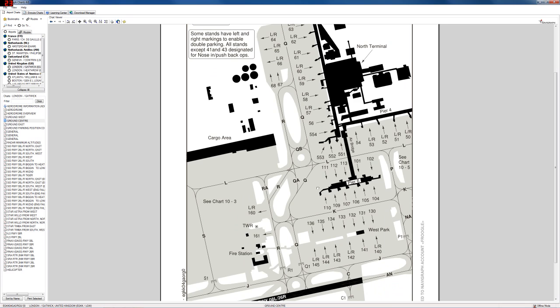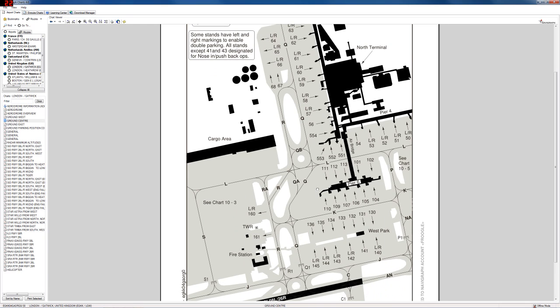Search for airport charts online — you should be able to find an airport map. Make sure you can identify your gate in FSX on the map, then plot your route. For us, it's Quebec, Romeo, Quebec Alpha, Quebec, Juliet — a very simple route. Let's get in the cockpit and follow it.